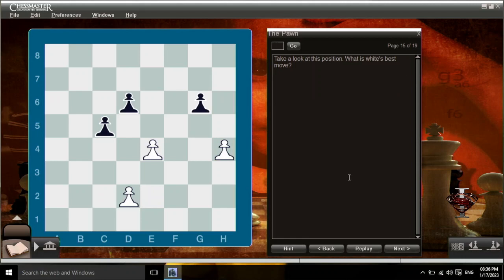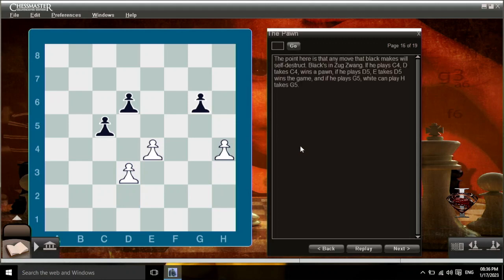Take a look at this position. What's white's best move? The point here is that any move that black makes will self-destruct — black's in zugzwang. If he plays c4, d takes c4 wins a pawn. If he plays d5, e takes d5 wins the game. And if he plays g5, white can play h takes g5.